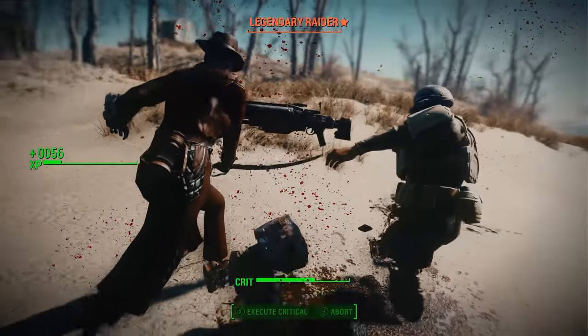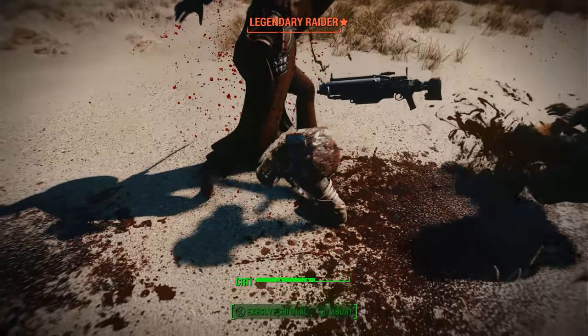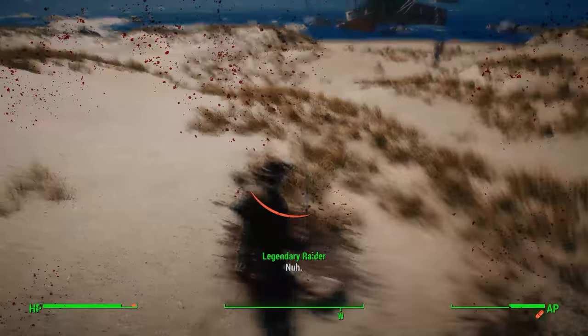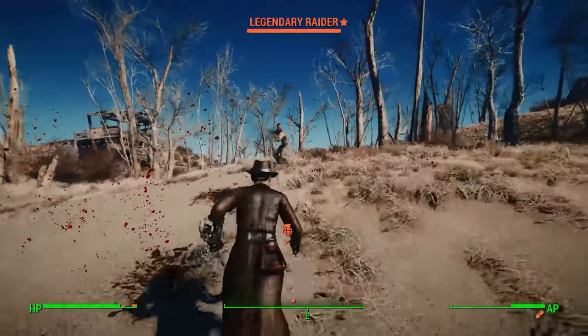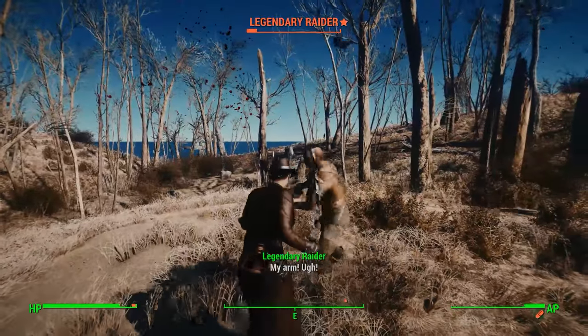I wasn't even aiming for his leg, but there it goes — goodbye leg! That's the great part about melee weapons in Fallout 4: you can take off limbs. I know you can shoot them off, but it just feels really fun to do it with a sword.